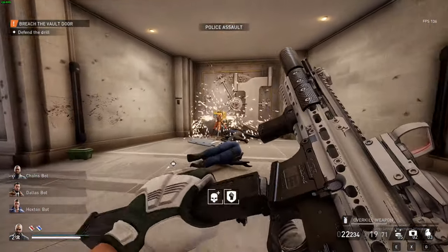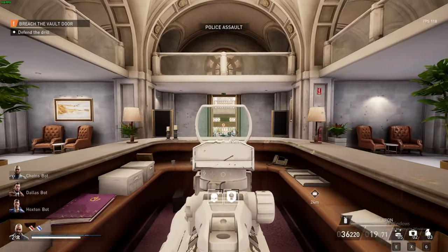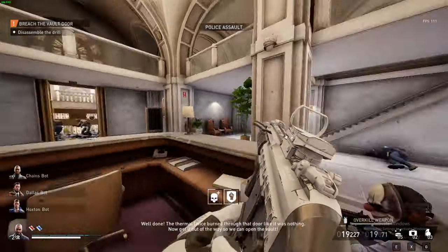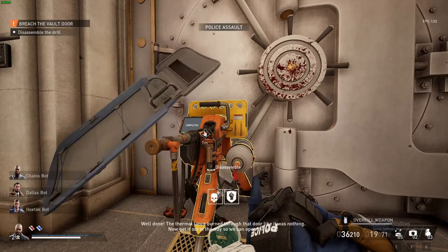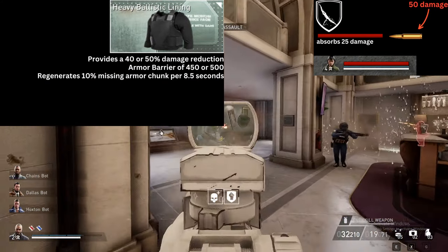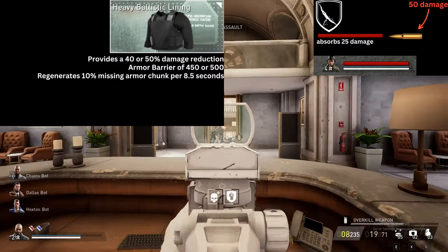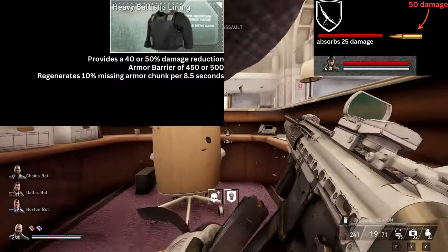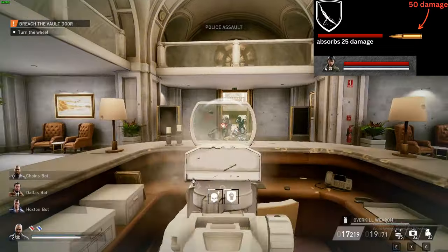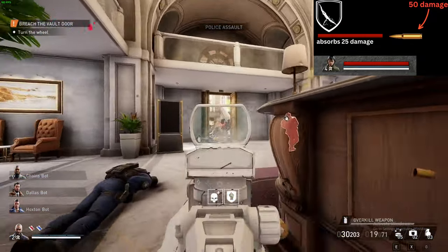Here's an example: if you have 100% of Armor Barrier, then any damage you take the Armor Barrier will be absorbing entirely. To simply demonstrate how it would work — the Heavy Ballistic Leaning grants you a 50% damage reduction but an Armor Barrier of 400. And if you take 50 damage, 25 damage goes to the Armor Barrier itself and 25 damage goes to the Armor. The heavier armor you wear, the more resistance you get, but the more the Armor Barrier will be in lower numbers.